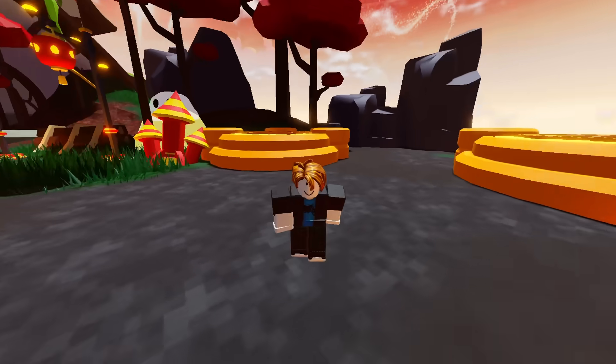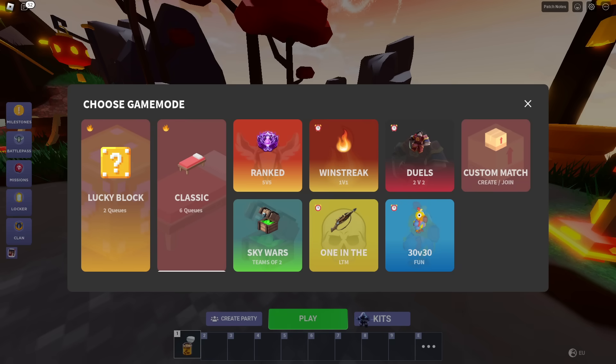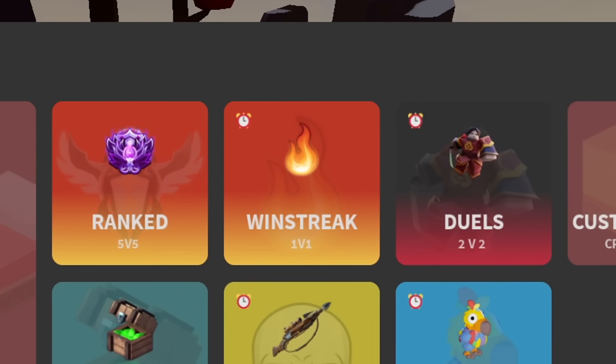Now we need seven more wins. I know I said I wasn't going to speed run the wins, but I don't want to play an extra two hours. So I'm just going to go get the rest of the wins in win streak 1v1. I do want to get this golden lucky crate by tonight.